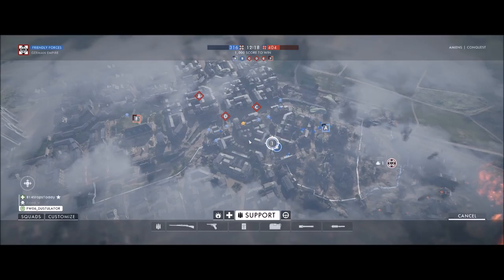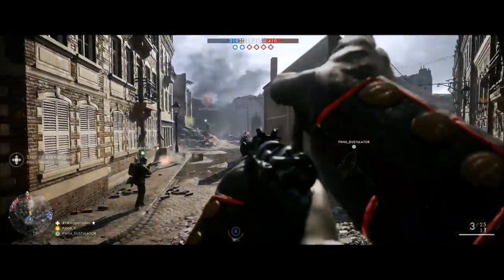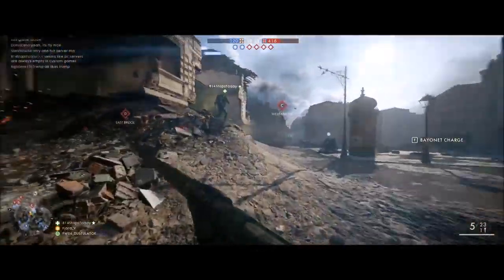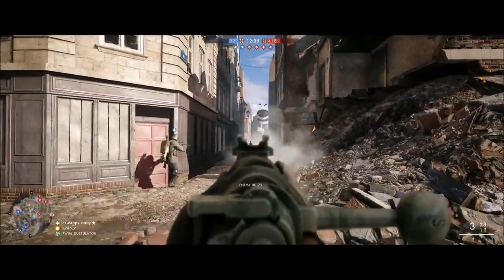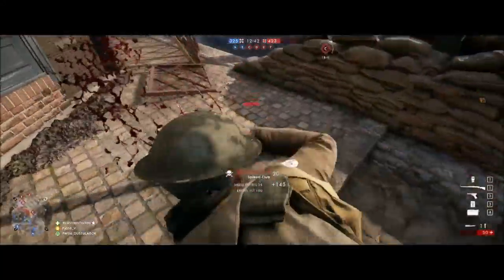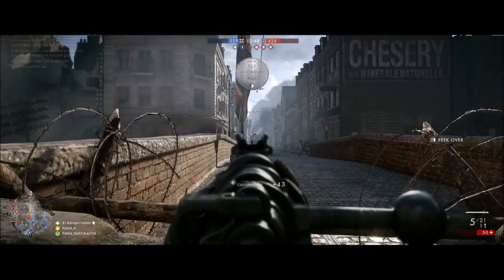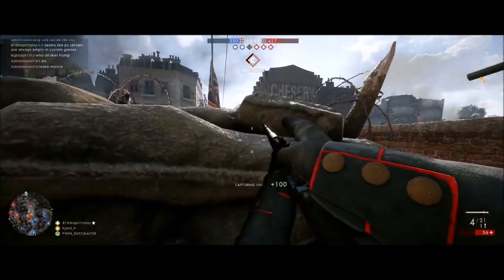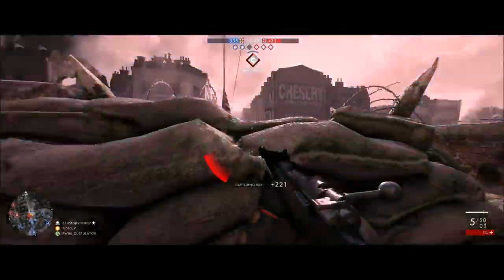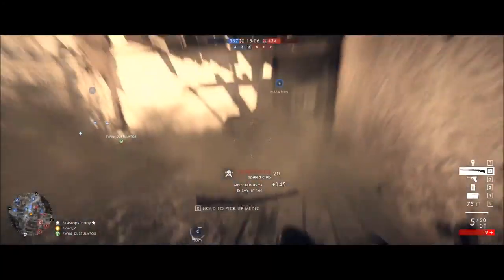Halo 5 is finally getting those classic helmets they teased a while back for Monitor's Bounty. I don't know if you'll have to buy them as a separate pack or if they'll just be thrown into silver and gold packs, but I definitely want a couple of them because they're from Halo 3 and Halo Reach — like EOD from Halo 3, and the Halo Reach Recon Prototype armor. CQB was the big fat helmet in Halo 3, and CQC was the skinnier pilot-looking helmet. There's a bunch of classic stuff they're adding, which I'm pretty excited about.